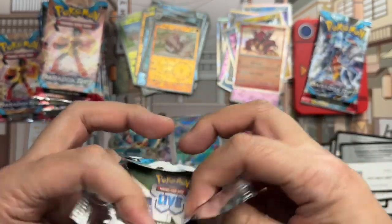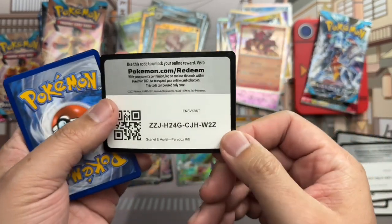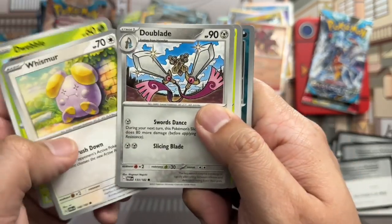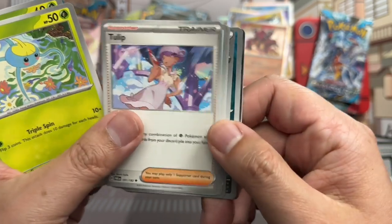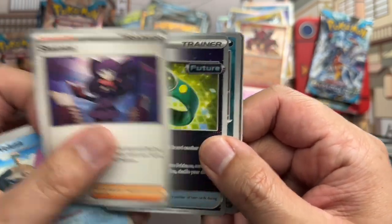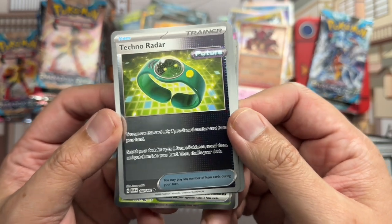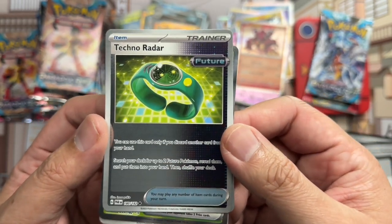Feels like this box could be disappointing. Code card. Dwebble, Whismur, Doublade — I'm just going to call it — Surskit, Tulip, Bellusyl, Shuppet. Techno Radar reverse — that's actually pretty cool. Might not be worth much, but that slight holo on that trainer card looks really cool.